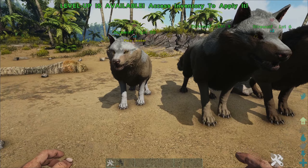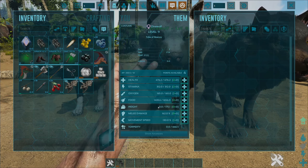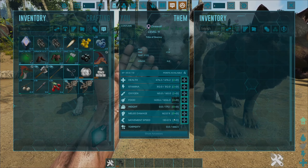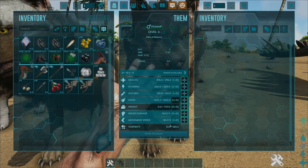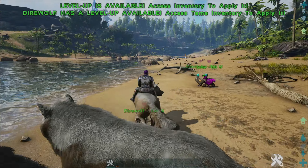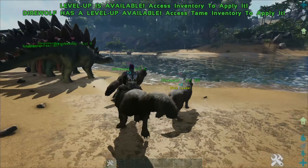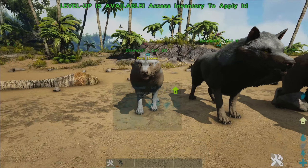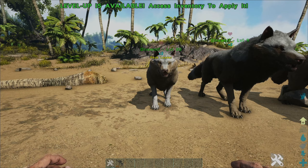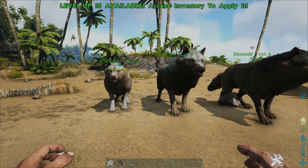So what does this mean? The higher the size of the creature, the better its stats. A larger creature will be able to carry more than a vanilla creature and will have more health, meaning it can take more damage — but it will be slower. The stat change can increase or decrease up to 15% of the value depending on size.